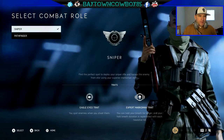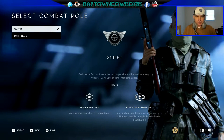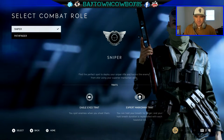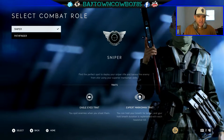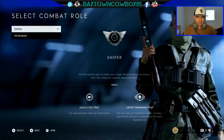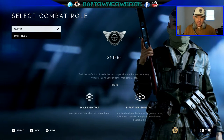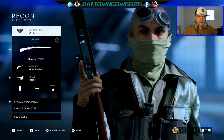My combat role right now is Sniper — find the perfect spot to deploy your sniper rifle and harass the enemy from afar using your superior marksman skills. You have traits: the Eagle Eye trait spots enemies when you shoot them, and the Expert Marksman trait lets you hold your breath longer, with hold-breath duration replenished with each headshot kill.